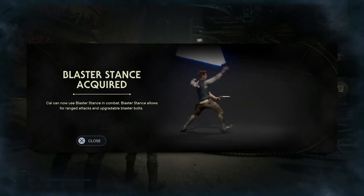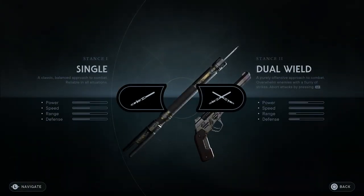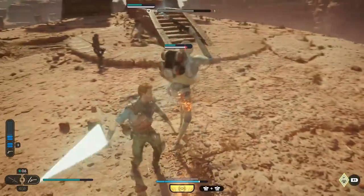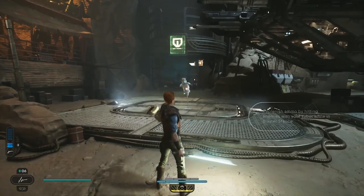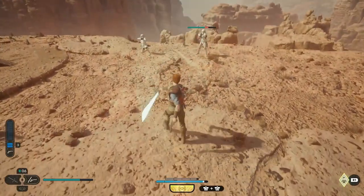This stance uses one lightsaber blade in one hand and your blaster in the other, sort of similarly to how we think of pirates using firearms and swords. Kao even uses his saber like a rapier or cutlass type sword. Shooting depletes your ammo bar on the left, and attacking with your saber replenishes your ammo. Get some practice in on the nearby stormtrooper dummy before setting off on the rest of your adventure, blaster in hand.